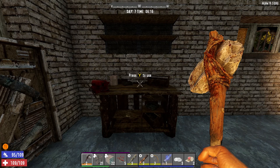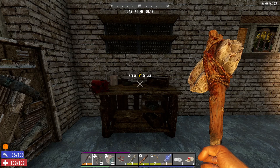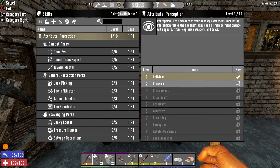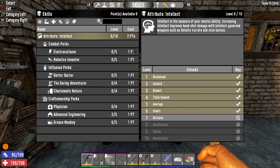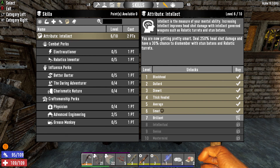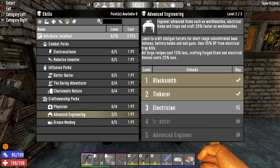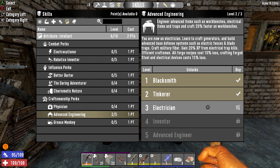Good morning, it's day seven. Overnight we went into the skill tree and spent all seven skill points into intellect, all the way up to Smart. That way we can access higher levels of advanced engineering. Hopefully today we'll level up so we can unlock Electrician, because we need to craft another electric fence post and start using electrical traps.